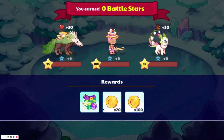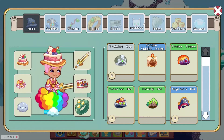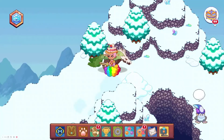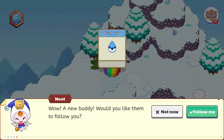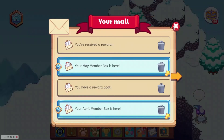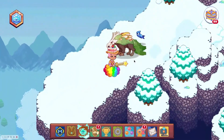So does it give us it here? No it does not, so it'll probably be in the mail. And it just gives it to us — you received a reward. And there we go, so we'll have that follow us. And there we go, it looks pretty cool!